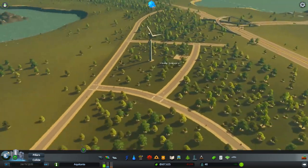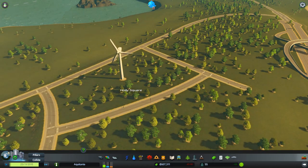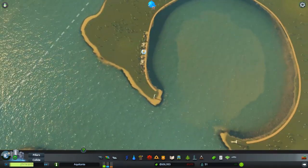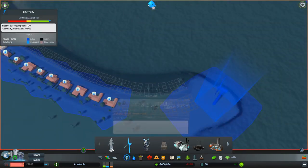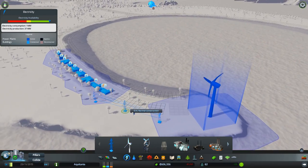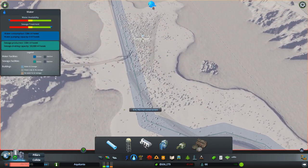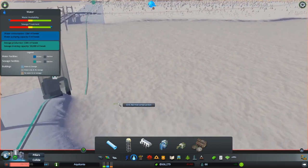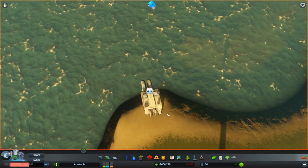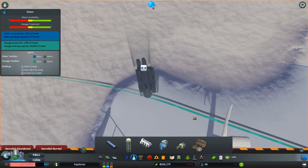We are currently losing like 1,700 a week, so we kind of desperately need people to start moving in. We have an issue over here with the electricity — yeah, let's pause and just hook this up like that. So that will have reconnected. But they're still complaining about water. What have I done wrong with the water? Oh, is that saying it's not connected? Water pipe not connected. Damn it.